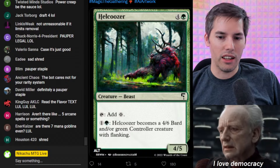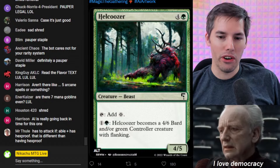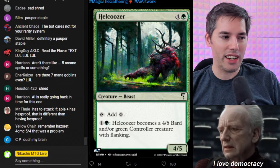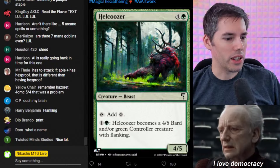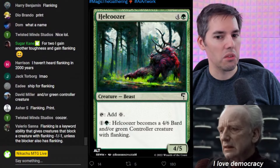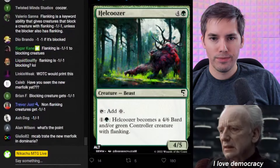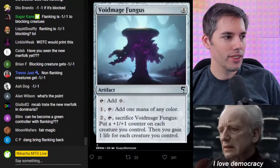Next up we've got the Hell Coozer. Green, four generic, 4-5 beast. Tap to add colorless mana — so it's like a mana dork. Pay green and one generic: the Hell Coozer becomes a 4-6 bard and/or green controller creature with flanking. So for two mana we can upgrade the butt from 5 toughness to 6 and it gets flanking — whenever this creature becomes blocked by a creature without flanking, the blocking creature gets -1/-1 until end of turn. This is ridiculously fair. I like the name more than I like the card.